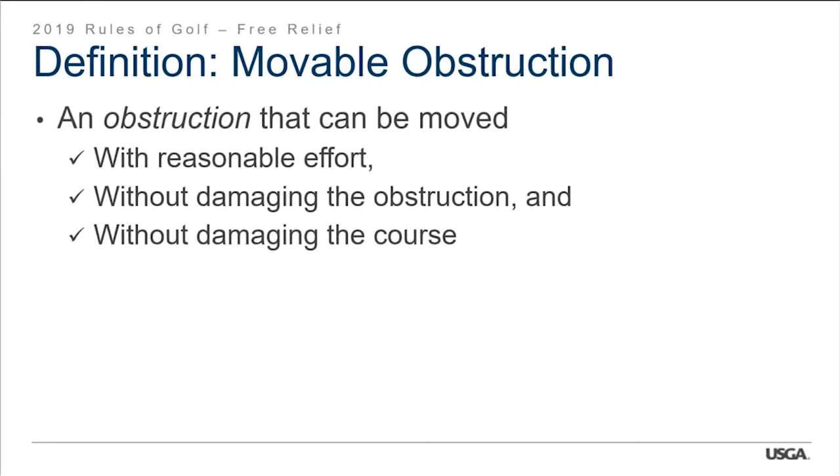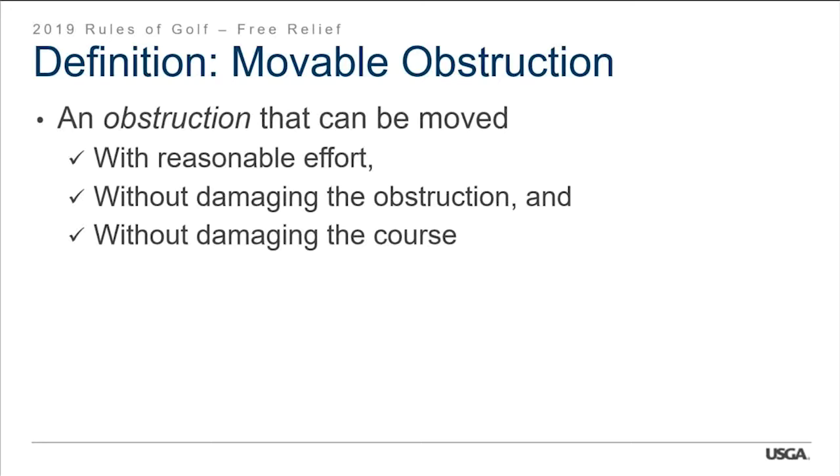A movable obstruction is one that can be moved with reasonable effort without damaging the obstruction or the course. Examples include stakes (except boundary objects), golf carts, waste containers, benches, player equipment — a significant change, as player equipment is now considered a movable obstruction. Flag sticks and rakes are also movable obstructions but have their own special rules. When you're holding a rake, it becomes equipment, not a movable obstruction. Movable parts of a movable obstruction are treated as a movable obstruction, except when the movable part is not meant to be moved — like a loose stone that's part of a wall.